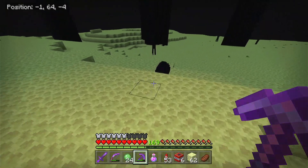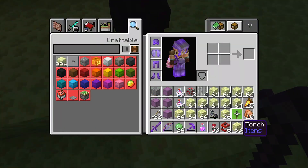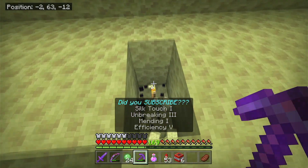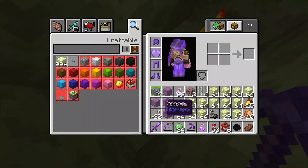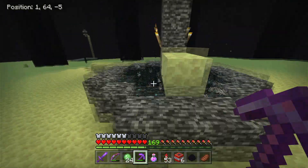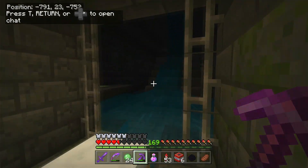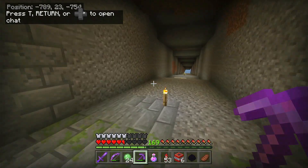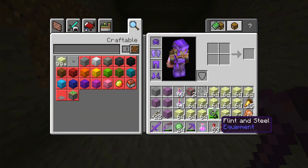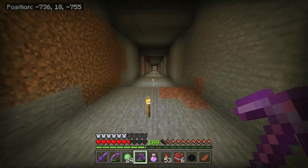I didn't think you were supposed to be able to get a second dragon egg — that's weird. But I'll take it. I'm heading back home. This room is completely dark. I'm going to head back and craft some of this endstone into the objects we need, and I guess now that we have two dragon eggs, we can put one of those in project alphabet too.